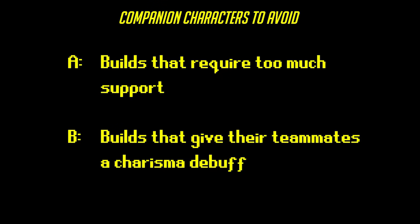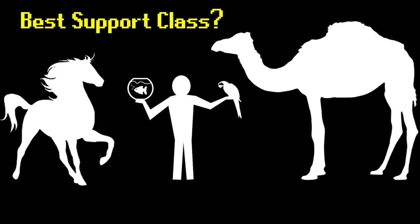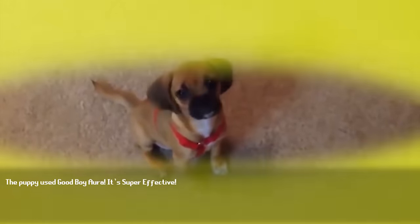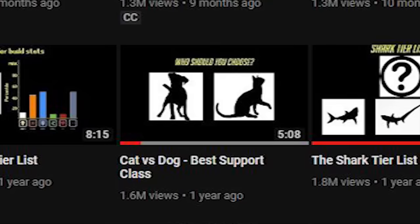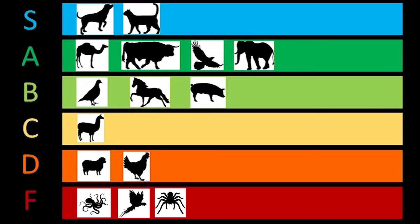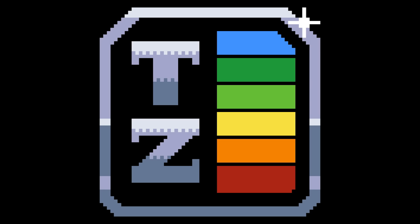I know I didn't cover every potential support class, so if you have experience with one of the ones that I left out, I encourage you to leave a comment detailing what you think their pros and cons are. At the end of the day, I have yet to see any good arguments for any support rivaling the incredible usefulness of the dog, a topic I covered in this video here. Dogs are also the only teammates that actually give humans a charisma bonus, which basically elevates them to god tier on the support tier list. Teamwork is a difficult skill to master, but if you need to learn new skills, let me tell you about Skillshare.